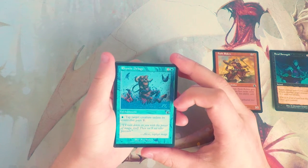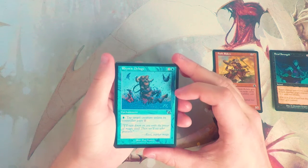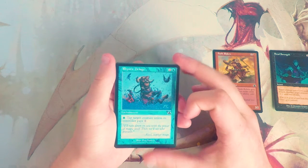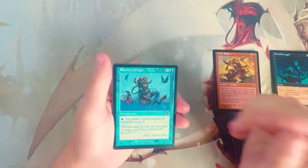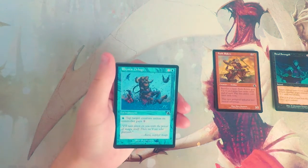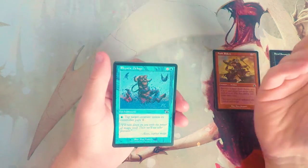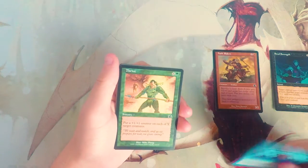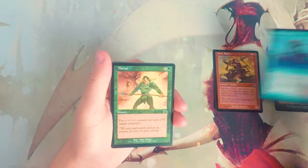Rhystic Deluge is an enchantment for two and a blue. You can pay a blue and tap a target creature unless its controller pays one of any color. I don't like this card — I think it's pretty bad, specifically in draft. I like that it's repeated use, but it just doesn't do enough and it gives your opponent a way out. That said, I could be very wrong — this might be one of those cards that's technically really good and I just don't know it.